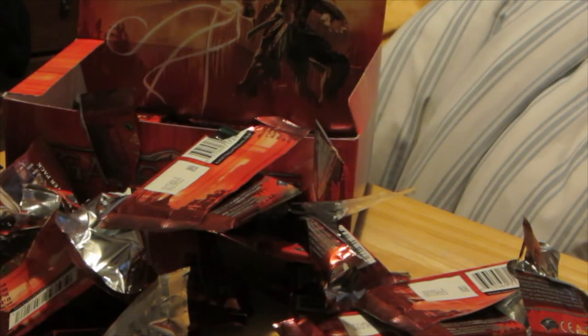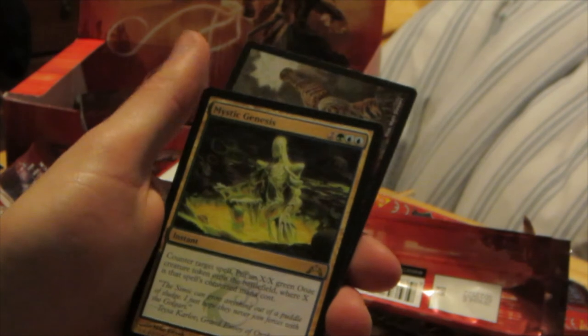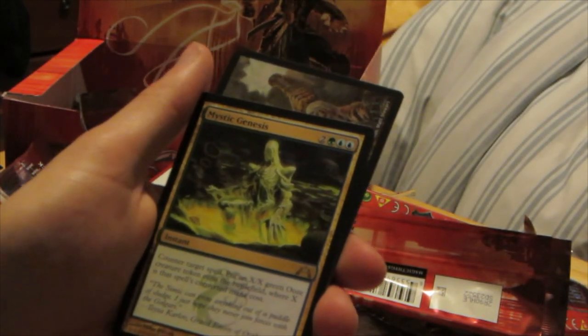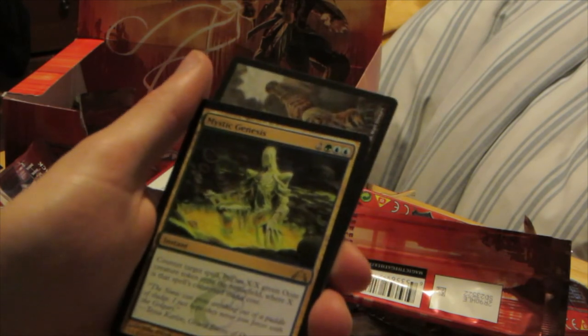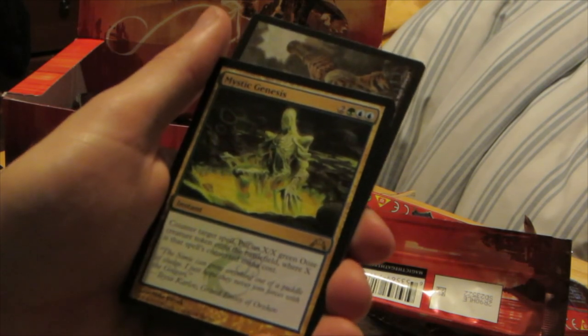And last pack. Sorry about that again — I'm gonna have to try and get that fixed with my camera. But that was an epic pull. We have Gift of Orzhov, Holy Mantle, Simic Charm, and for our rare we have Mystic Genesis. Counter target spell — put X green Ooze creature tokens into the battlefield, where X is the spell's converted mana cost. Very nice.